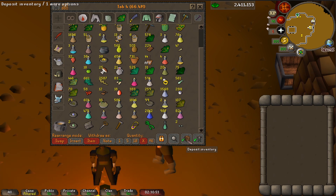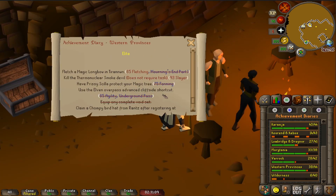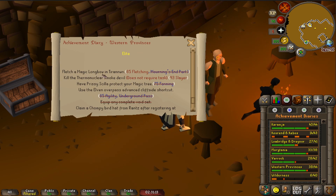I used up all of my marks of grace and I have 82 super energy potions left, which means they will just sit in my bank for a while. The next goal is to get 85 fletching to craft a magic longbow.